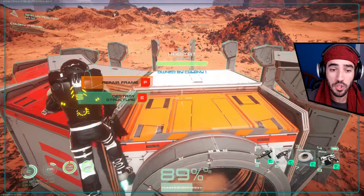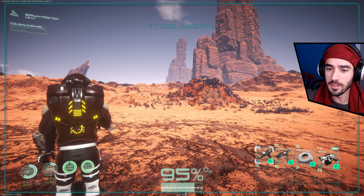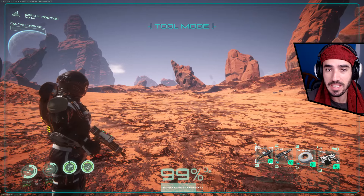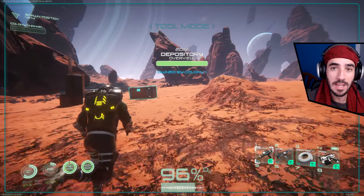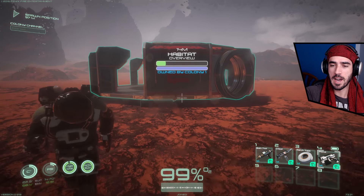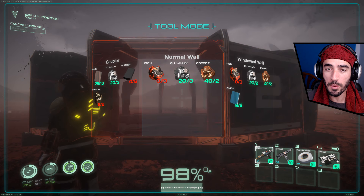You have to be very, very careful when building in Osiris — one wrong click and, as you can see, there's no confirmation box. Your whole headquarters might go to the moon. All right, I now have a new home. Let's build some walls, but for that we need iron — let's get it from the depository.